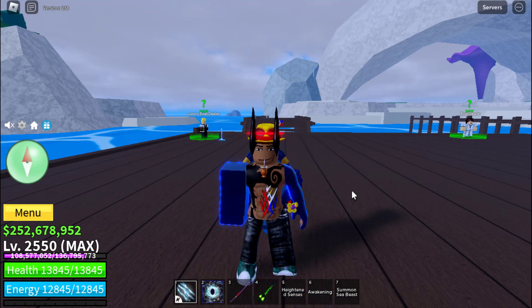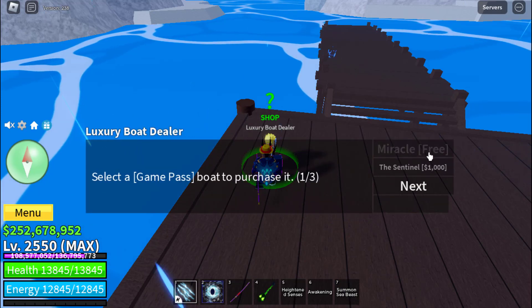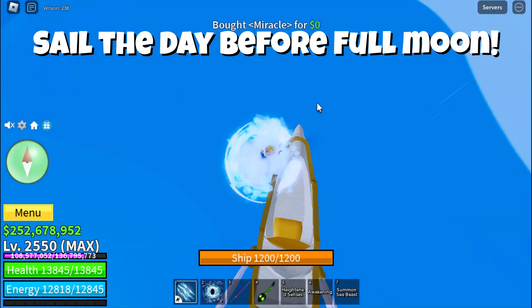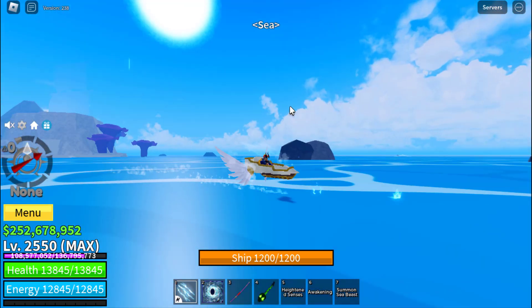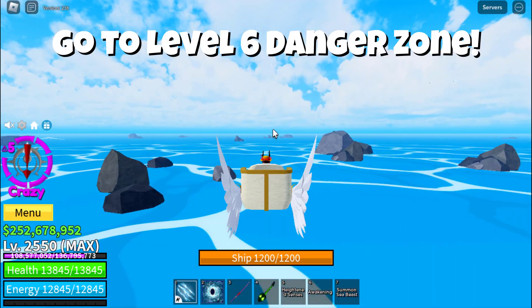How to get Fox Lamp Sword: Go to Tiki Outpost on the Other Side. Sail the day before the Full Moon. Go to Level 6 Danger Zone.